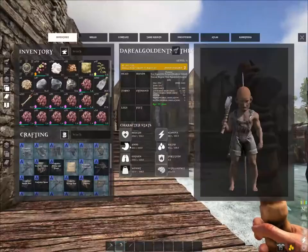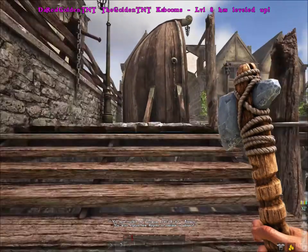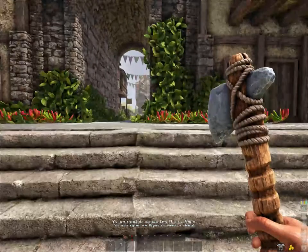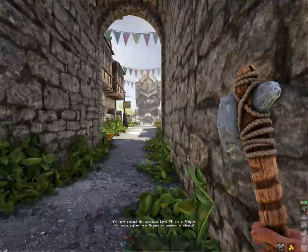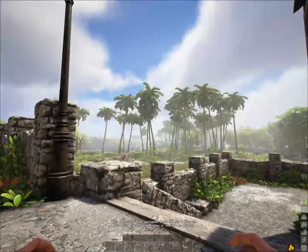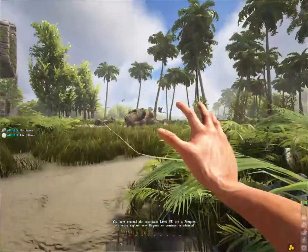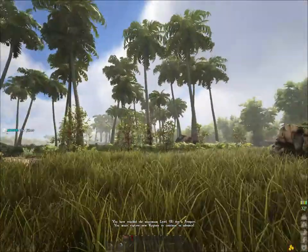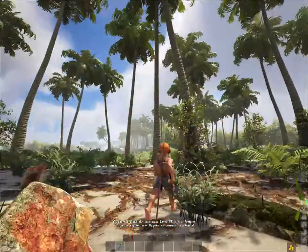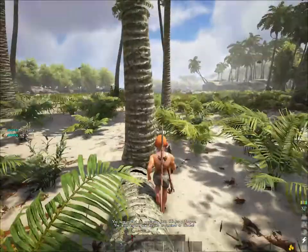I will level myself up — everything is going into health, because once you're fighting hydras and dragons, the more health you have the better. Just run through these little bushes pressing and you will automatically collect fiber. Let's chop these trees down and then we can craft our sloop and go into ship mechanics.